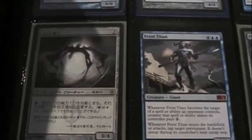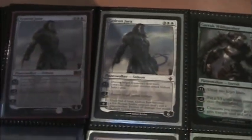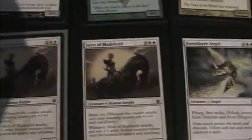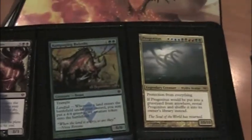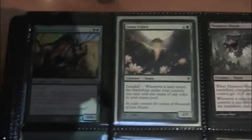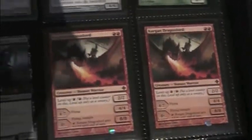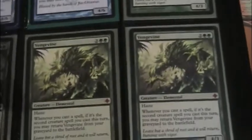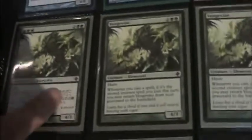We'll be adding and subtracting stuff from this binder of course. Another thing I would like to get is cores for planeswalkers — part of my big ticket item. As you can tell I'm doing this kind of free-handed here. Yeah, that's a Japanese foil — it's for trade.